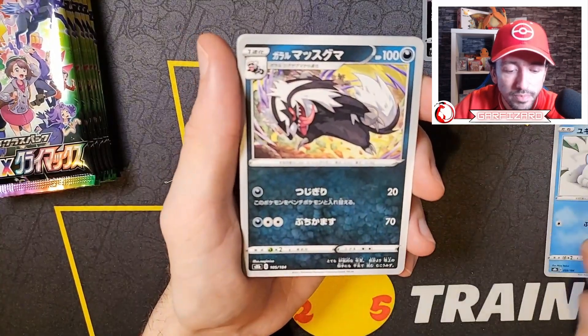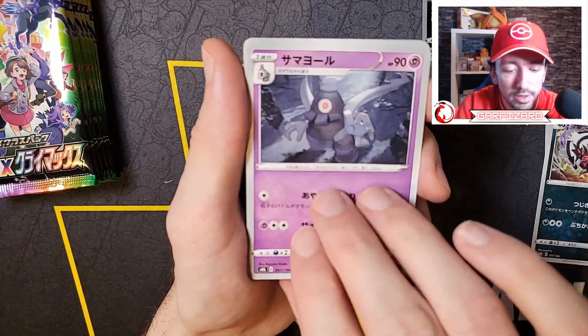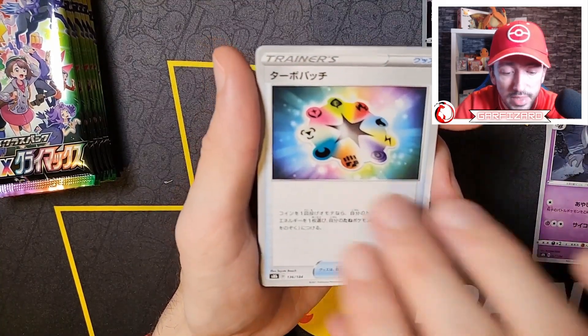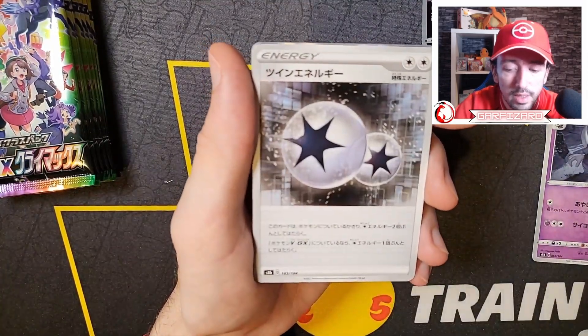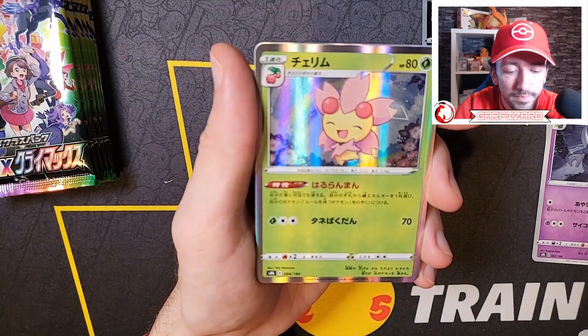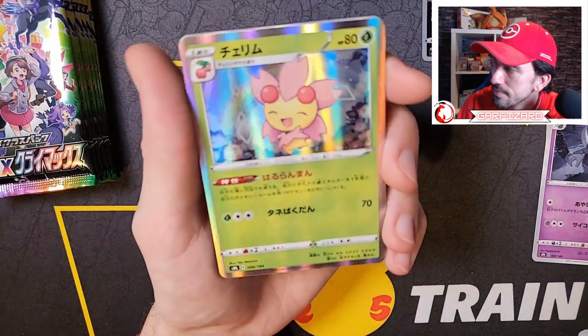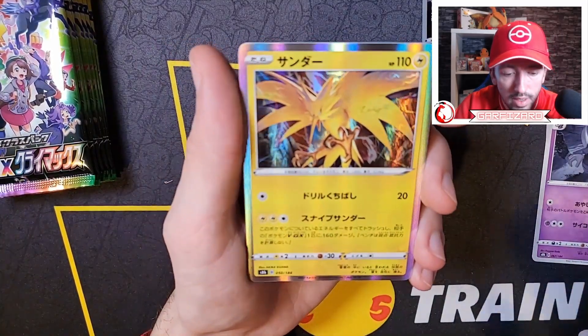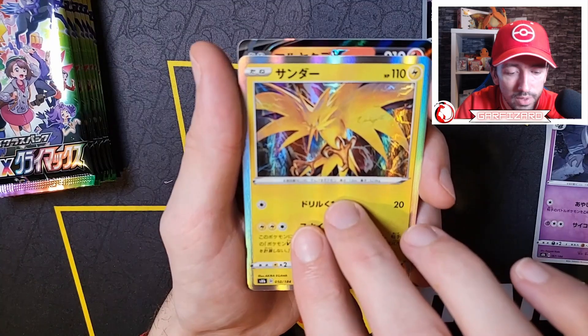The prices are too high and I don't mean any offense by that, but they do overcharge - there's no doubt about that. So we've got the psychic energy to start here, we got Snom, Dusclops - that's the Tower of Darkness - some form of energy, another energy. That's cute. We got Zapdos there - do you like that Zapdos?